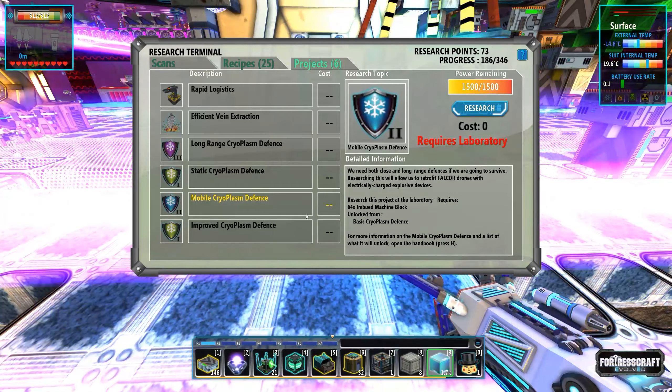Cryoplasm lancer — allows clearing of cryoplasm at very short range, useful for keeping stray tendrils at bay. Sure, we'll grab that. At least we've got something now.